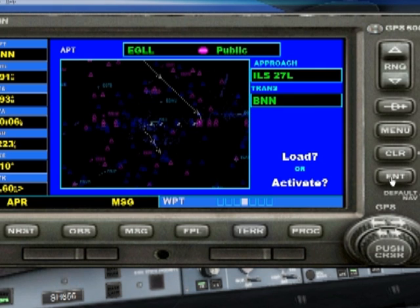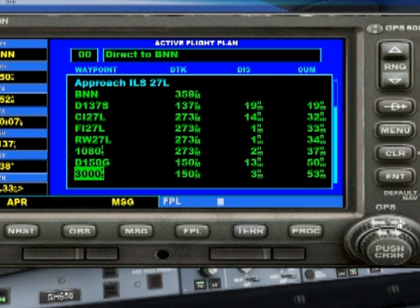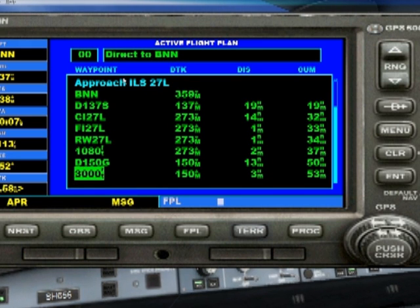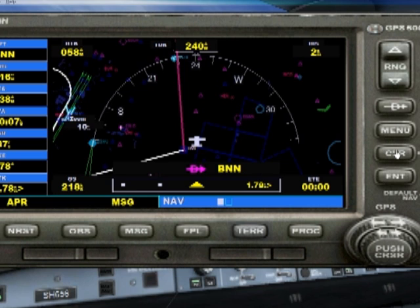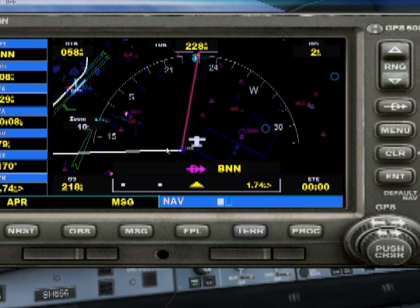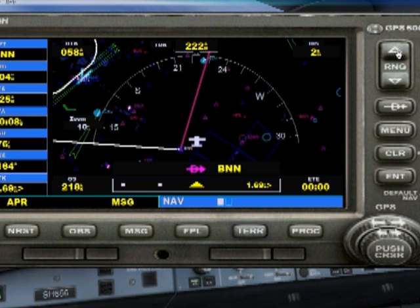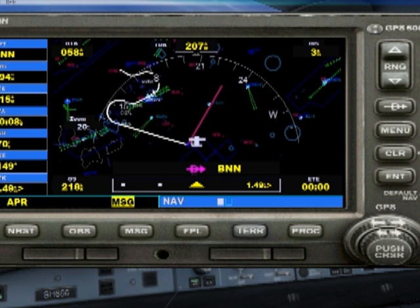This gives us an opportunity to either load or activate. We're going to load this sequence so we can have a good look at what's going on. Pushing the cursor and using the outside arrow we can scroll all the way down — it gives us all the information we need about exactly where to be at each section. We push CLR and have a look at our position relative to the airport. The white button shows the Bravo November November, and we can see the vectors taking us to Echo Golf Lima Lima, which will land us on runway 27 Left.